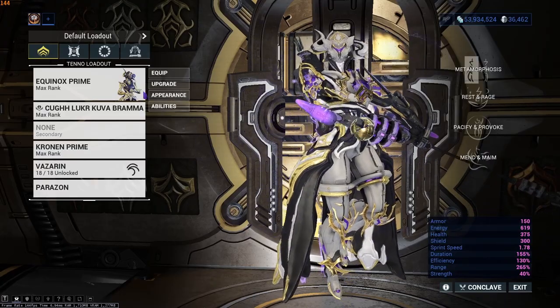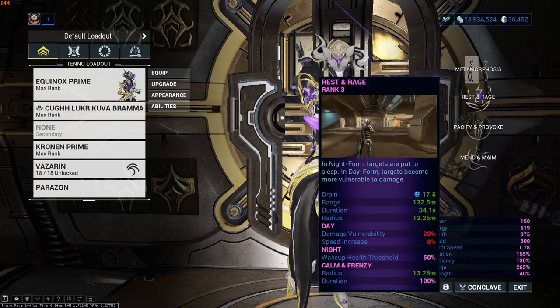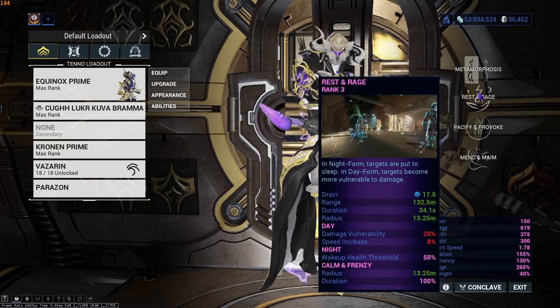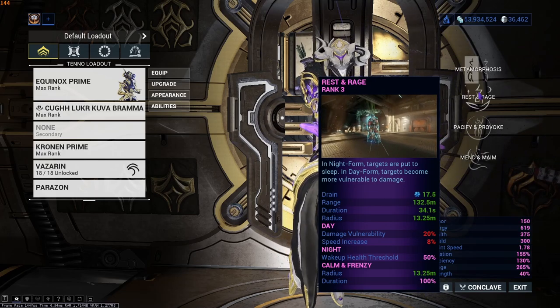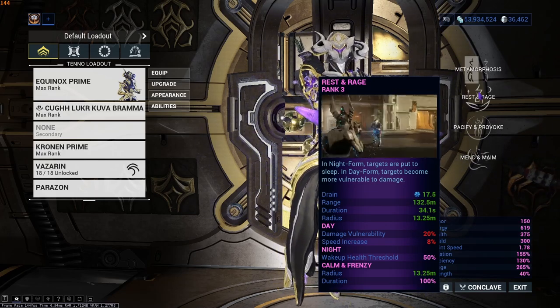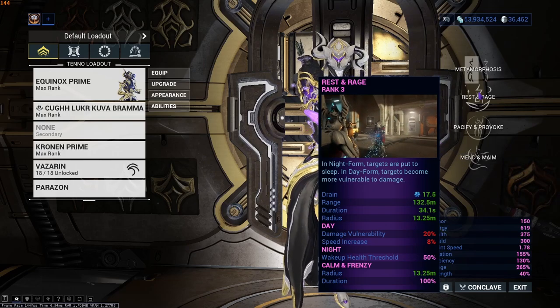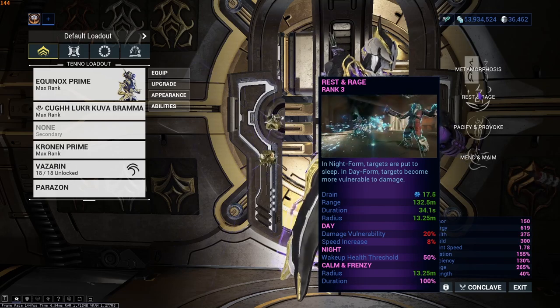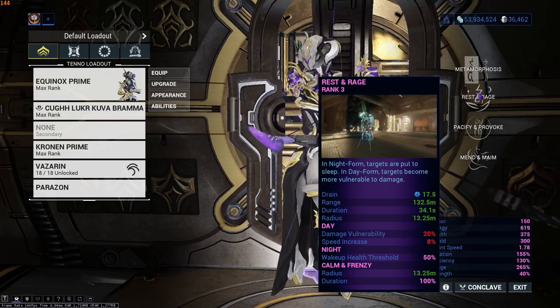You can also do something similar with Equinox. Equinox has Rest and Rage as the Helminth ability, and you can use the Sleep from Night Form to open enemies up to Stealth damage, allowing you to do pretty much the same thing as the Banshee method. However, it is a lot slower and I honestly suggest just using the Silence method if you have it available.